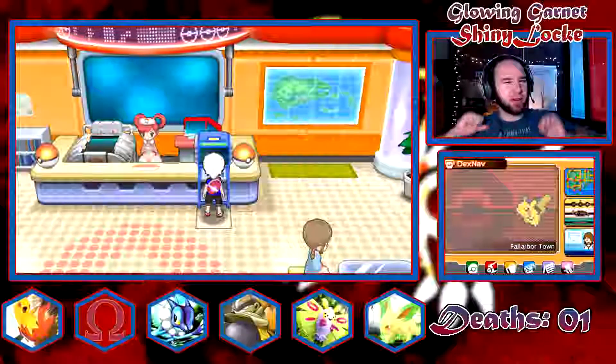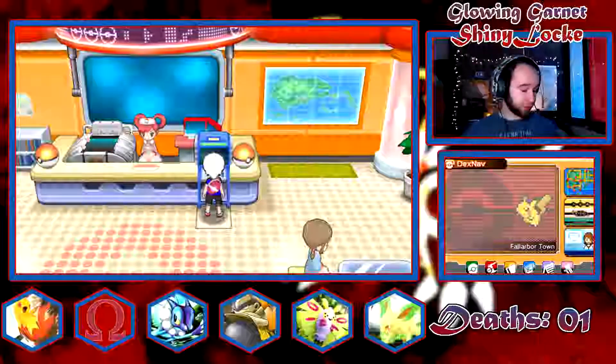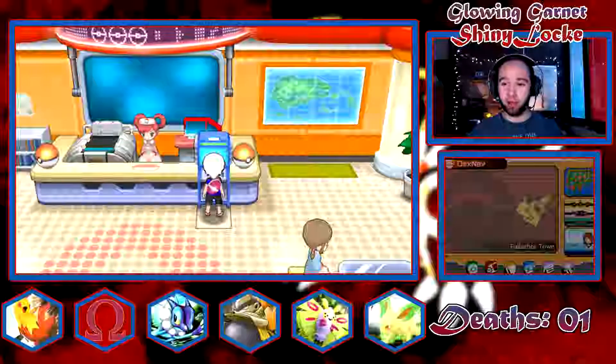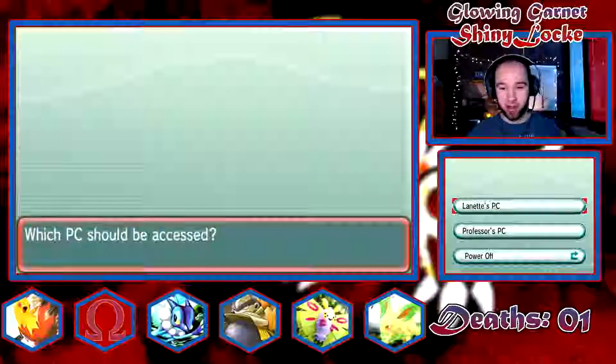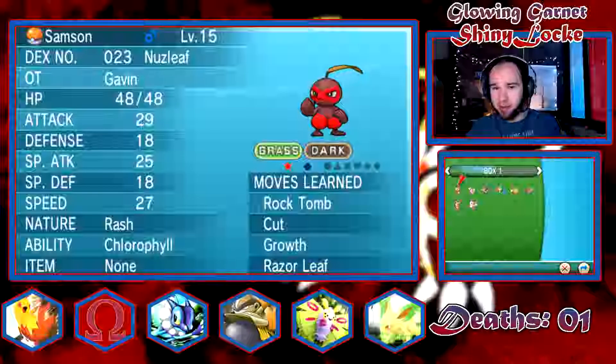What is up cool kids, I'm Cool Trainer Gavin and welcome to the next episode of the Pokemon Glowing Darn Shiny Lock Challenge here on the channel. Like I mentioned last episode, I did go ahead and generate myself a Zangoose because unfortunately it was not available in hordes, so it's not going to be on the team.